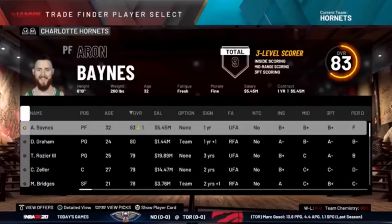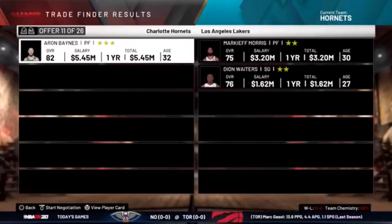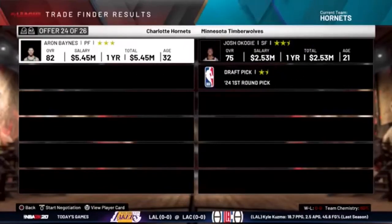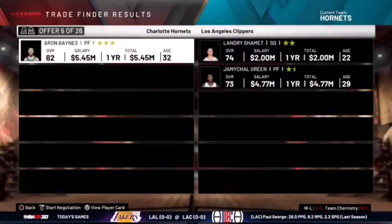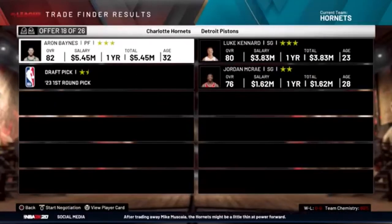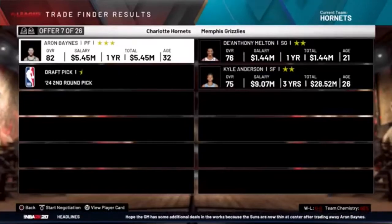We might have to downgrade right here because sometimes you do have to downgrade, but in the end it's always worth it. See what we can get — I think we might have to downgrade to Luke Kennard, but that is okay. We'll take Luke Kennard; we do have to give up a first round pick, but again, it's worth it.